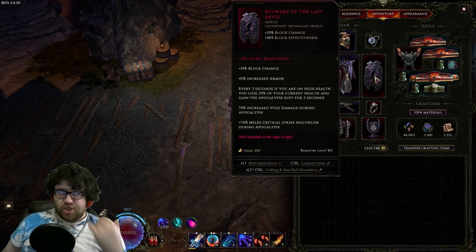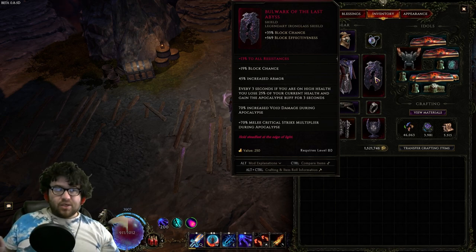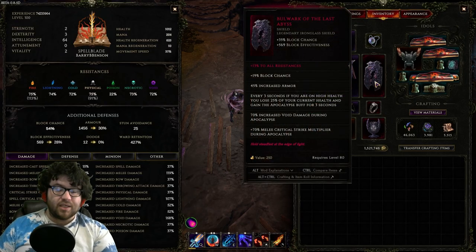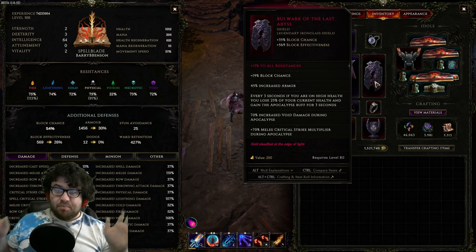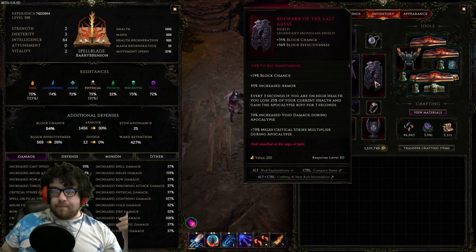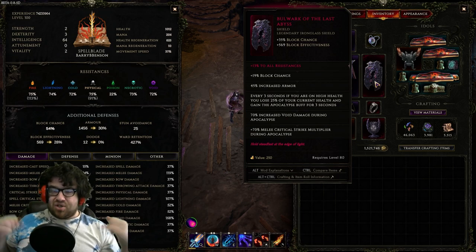For the chest: Celestial Robes — a perfect chest. Increased armor, health regen, Firebrand, intelligence, lightning crit multi — literally everything you'd ever want. This is literally one of the best chests I've ever made in the history of the game. For the shield: Bulwark of the Last Abyss. You could use a rare or even Bastion if you really wanted, but I like Bulwark. We're already at 54% block — the main reason we're using it is because it lets us scale damage with melee crit multi while not taking 15% increased damage. Taking 15% increased damage means you die to dots very quickly because dots don't care about your armor.